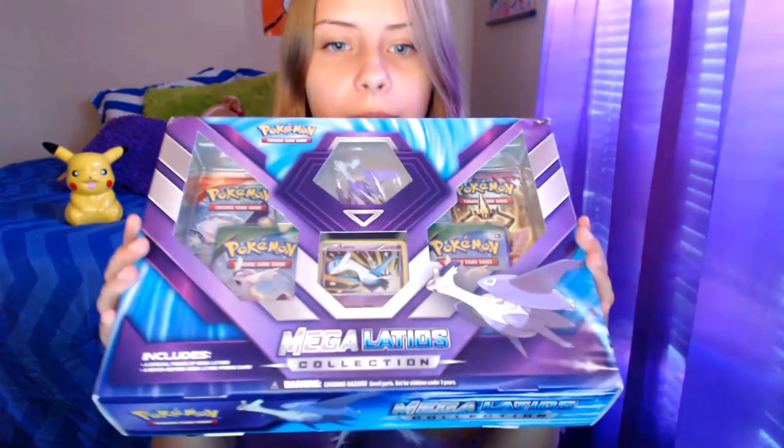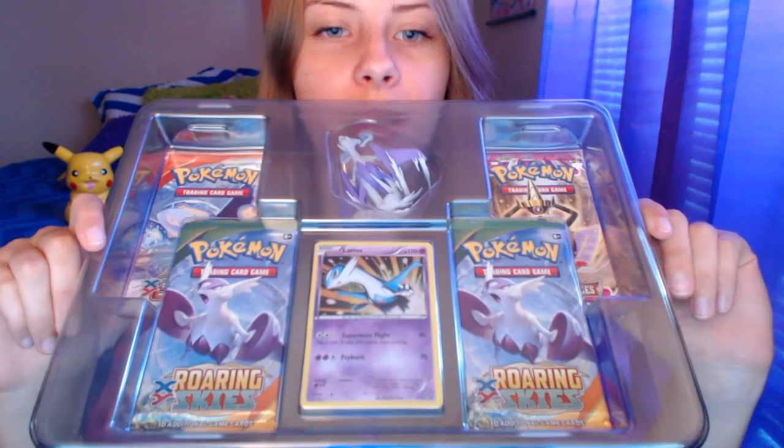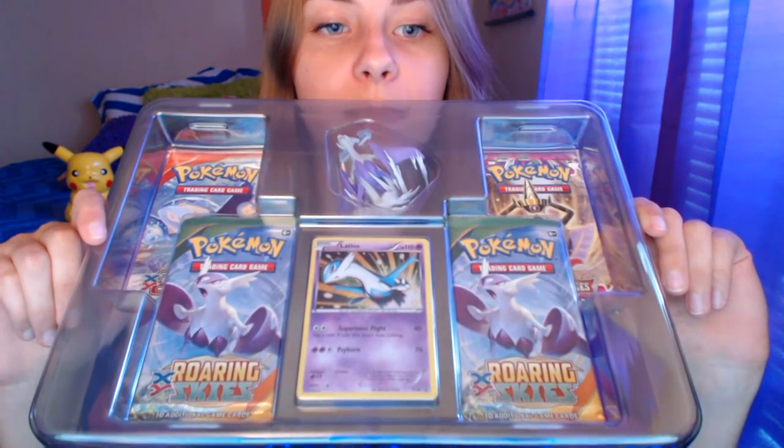Hey y'all, it's Butters, and today I am doing another Pokemon unboxing video. Today we're going to be unboxing the Mega Latios collection, and let's just hop right into it. Here we go. Looks like we have a Mega Latios figurine, a Latios promo card, two Roaring Skies packs, a Phantom Forces pack, and a Primal Clash pack.